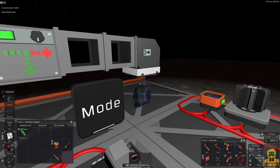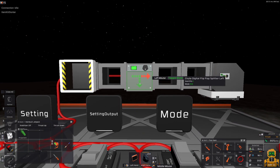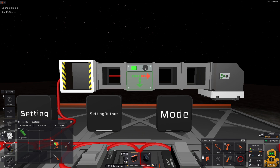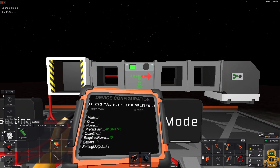The green arrow means that direction is the sorting direction. So this is pretty much the basic. If you want to play around with it, just remember: set the settings to 0 and setting output to 0 as well.